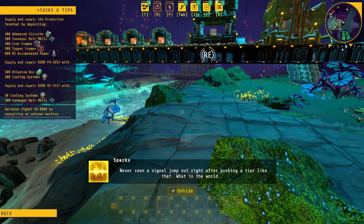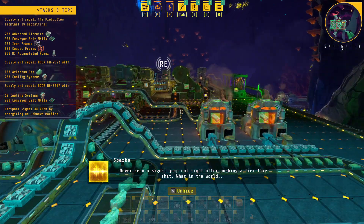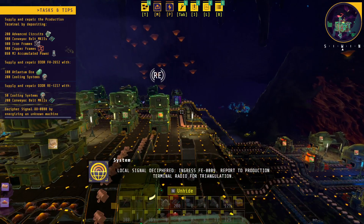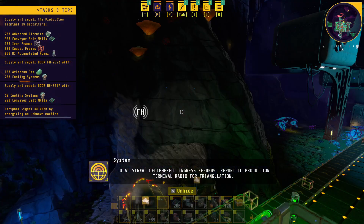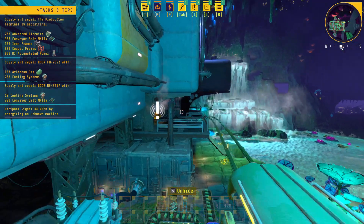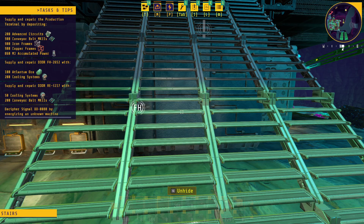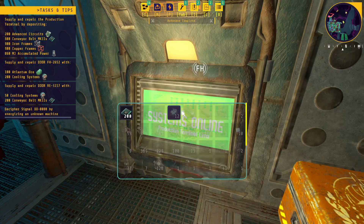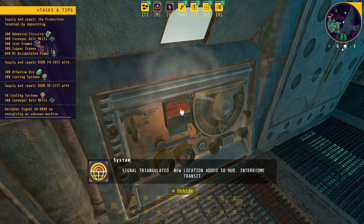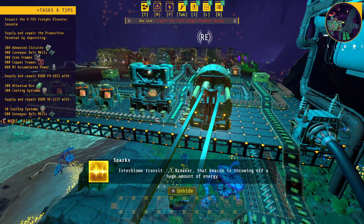I've never seen a signal jump out like that. I have to push in a tear like that - what in the world? Local signal deciphered. Ingress FV0009. Report to production terminal radio for triangulation. New location added to HUD: Interbiome transit. That beacon is throwing off a huge amount of energy.